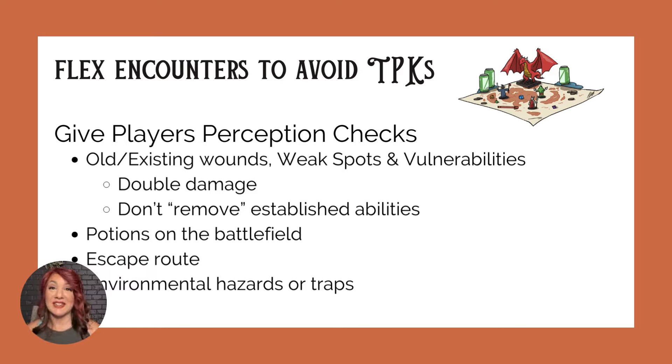It doesn't even have to be a healing potion — it could be something interesting like a potion of flying or a potion of giant strength. They won't know, and if they're desperate, they may not care and it could be fun. Maybe they see an escape route or somewhere to hide that the monster can't reach, or some kind of a trap — a rope that leads over a tree with a heavy sack hanging right above where the monster is standing. Use traps and elemental hazards in the environment against the enemy.